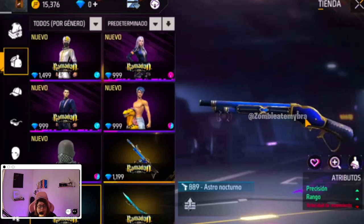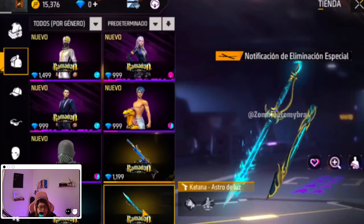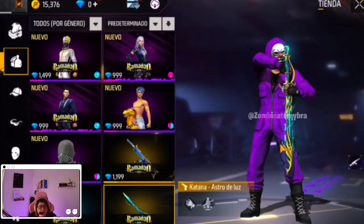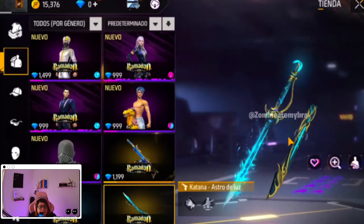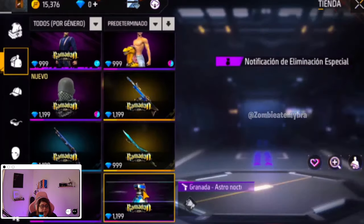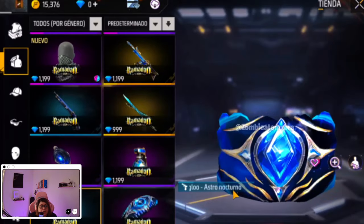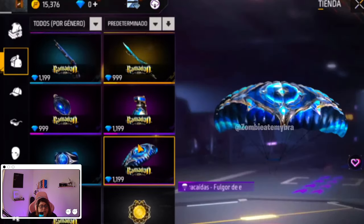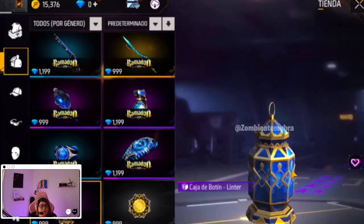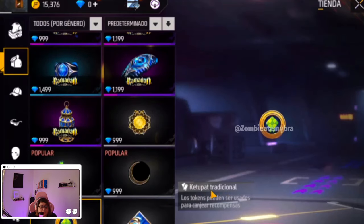Then of course we're going to have an M1887, and we have a katana here as well, which kind of makes me wonder why the evolution katana isn't out yet — maybe they decided not to bring it out anymore. We also have other things like an animated pan, a grenade which is very basic in my opinion, a glue wall that's not animated unfortunately, a parachute, and of course a loot box.